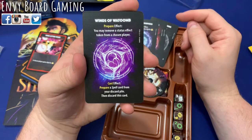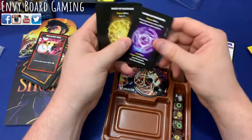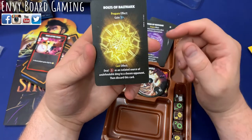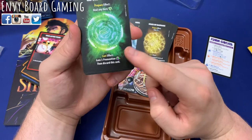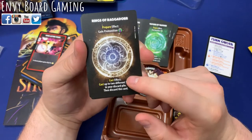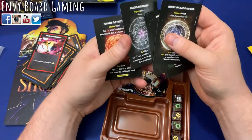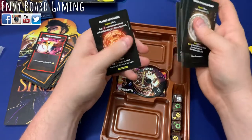Another spell lets you remove a status effect token from a chosen player on prepare, and the cast lets you prepare a spell card from your discard pile — so you can go back and grab one you really need. One deals three as an isolated source of undefendable damage to a chosen opponent. Others let you gain Premonition to draw more cards. One card lets you cast up to two different spells from your discard pile. You could imagine adding four damage and making it all undefendable, or stacking four plus three damage — some really big hits with these combos.